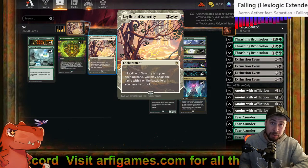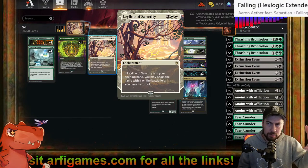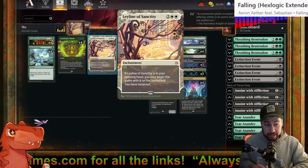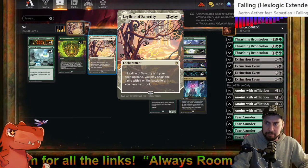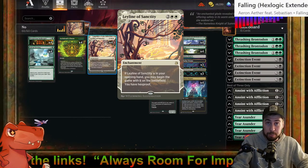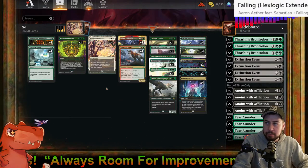If the opponent can't make us discard, I get to execute my game plan much more often. That's the name of the game. Ley Line of Sanctity needs to be in our opening hand so it can start on the battlefield, but other than that everything is basically the same.